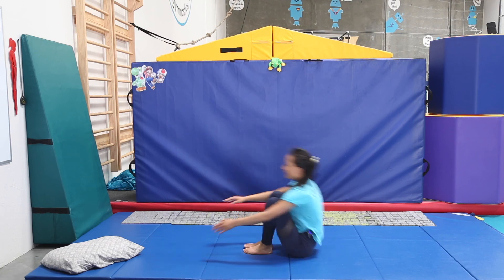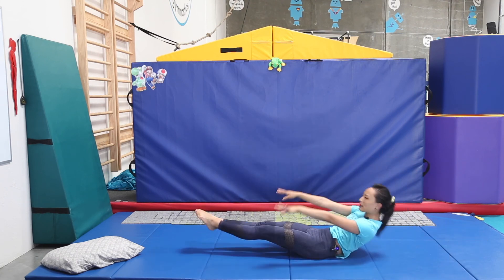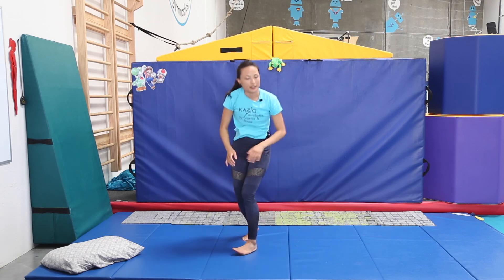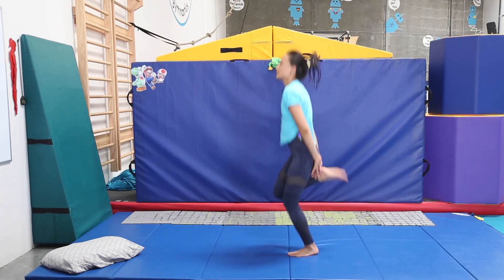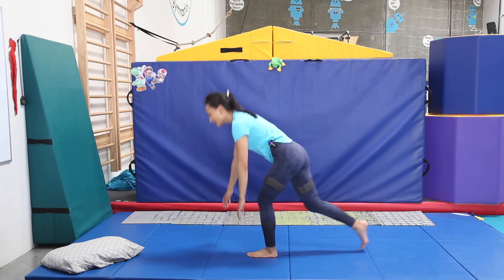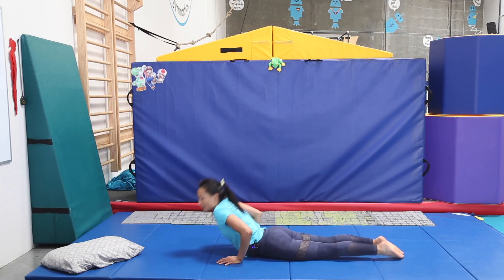And slide — so on your back. And then it's actually three tuck ups. Hollow body, tuck. Hollow body, tuck. Hollow body, tuck. Awesome. And then try to kick your bottom here. Keep going. And tunnel — on your belly — and it's three arch rockers: one, two, three.